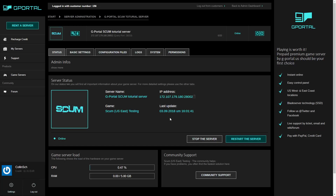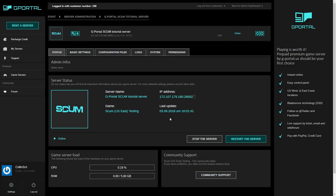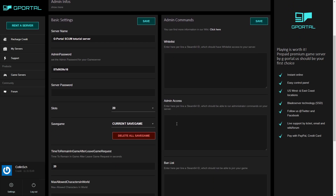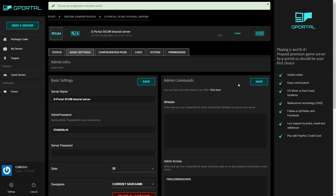Hi, this is Colin and today I will show you how to become administrator on your own SCUM server. First you have to go to the basic settings, scroll down, and there you can see the admin access. There you have to put your Steam 64 ID. Save this and now we can go in game.